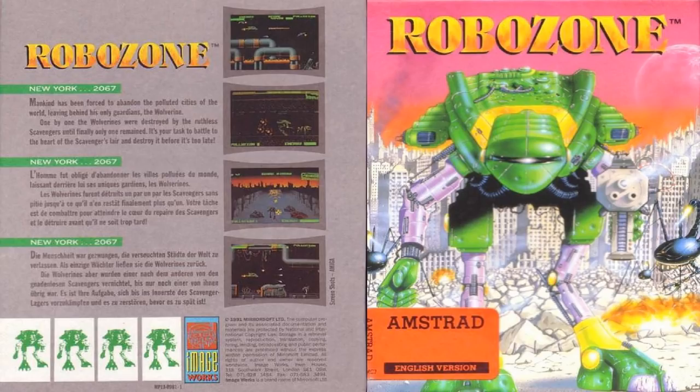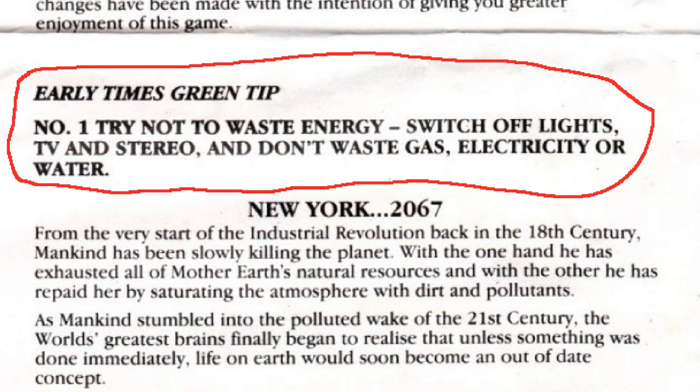This is a long plain review for RoboZone on the Amstrad CPC, released by Imageworks in 1991. It's a big concept game with three distinct levels of gameplay types: run and gun, a proper 3D section, and side scrolling shoot em up. This is kind of a forgotten game — heavily advertised and pushed at the time but ultimately flopped. It's also a game with an eco message about pollution and saving the planet; even the manual slips in condescending tips on how to be eco friendly.